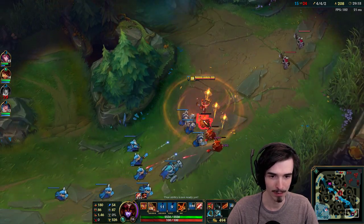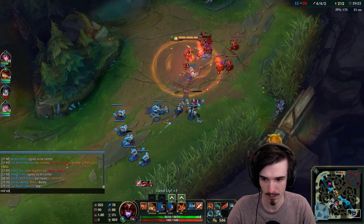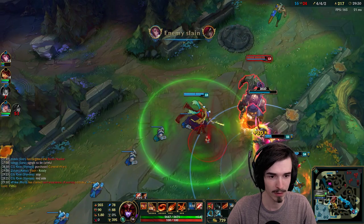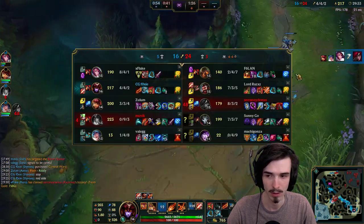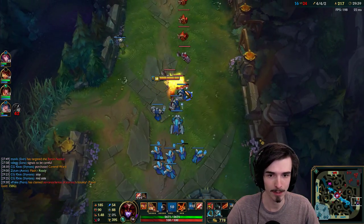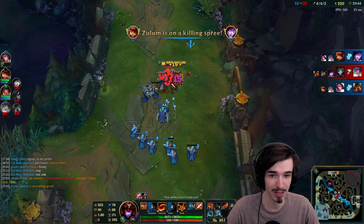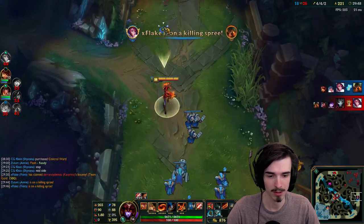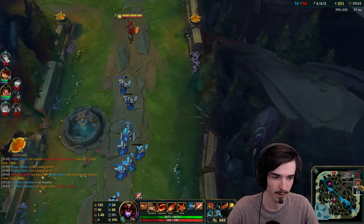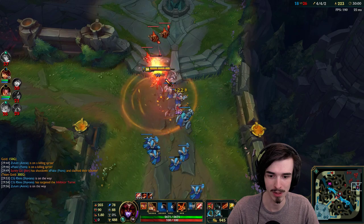I don't think these guys do Dragon and Baron particularly fast, so I think I'm okay to show bot side. It's fine for me to be here honestly. If I go bot side and they go for Baron, we can still stop them - we're strong enough to stop them in that situation. And I push really fast here with Guinsoo's. This tower's actually pretty low. Three people are dead - I know this is my calling here. All they gotta do is stop the ports and we're good. I'm going to get the inhibitor here.